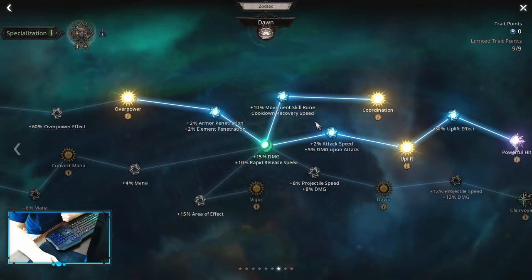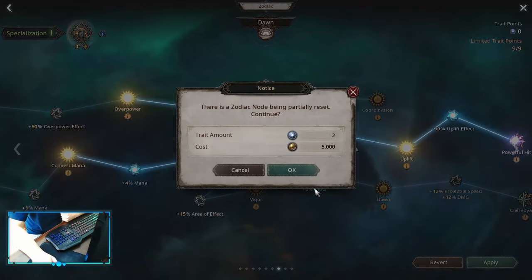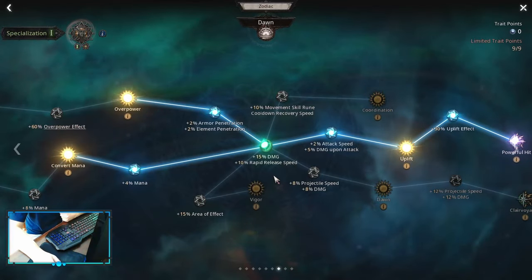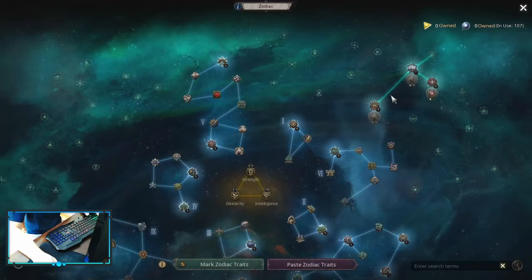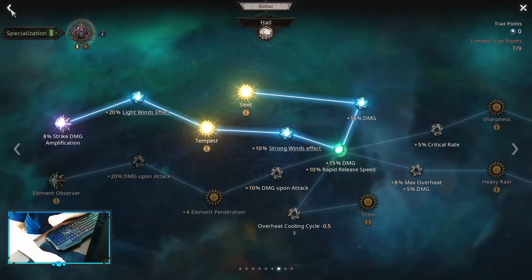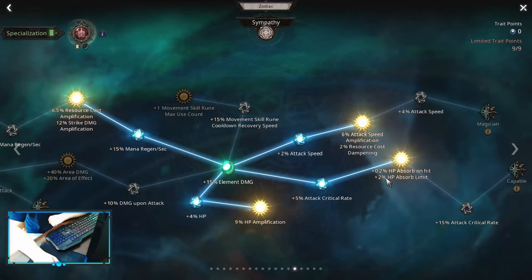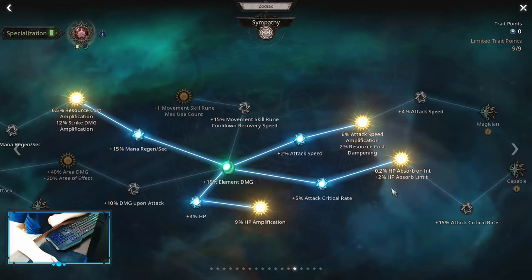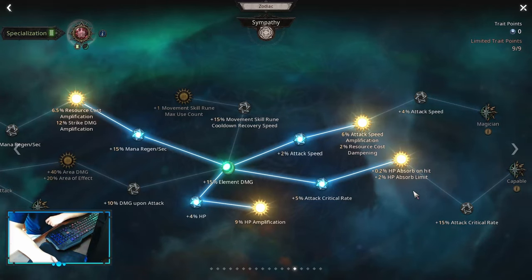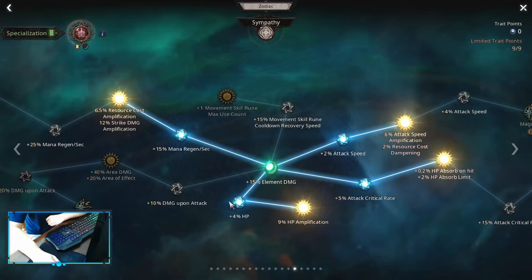We are choosing Dawn as our specialization. The only difference is: if you don't have convert mana, you can spec into convert mana and that way you should have enough mana to not run out. For the second spec: Strike Damage Amp and Sleet. For the first spec on Sympathy: Strike Damage Amp, Attack Speed Amp, and HP Absolvent Hit. If you're specing into convert mana you really want this node, otherwise you're going to die as convert mana consumes your health and converts it into mana. With HP Absolvent Hit, convert mana becomes easy to sustain, then into HP Amp.